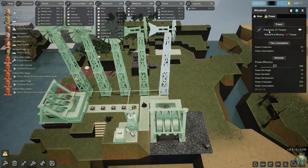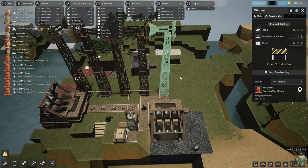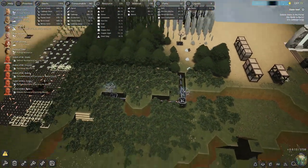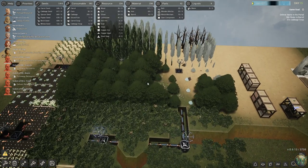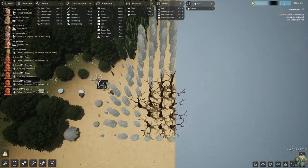I like how when you switch to the power tab, it highlights in green everything in the power network, so you know what you're dealing with. We need just a little bit more wood. I also canceled all those auto-harvest jobs on wood, although the developer reached out to me on YouTube on the last video and said they put in a fix coming soon to the game to control that a little better so they don't obsess about one thing. I'm not exactly sure what the fix will entail.